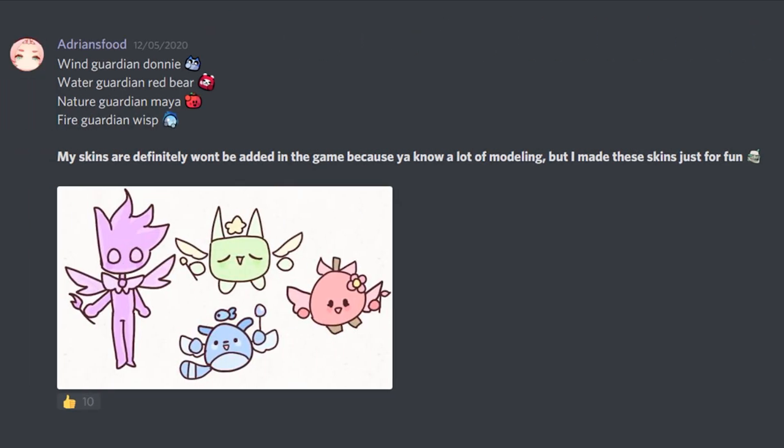Next up, Adrien's food suggests not one, not two, not three, but four skins: Wind Guardian Donnie, Water Guardian Red Bear, Nature Guardian Maya, and Fire Guardian Wisp. She also says her skins definitely won't be in the game because they need a lot of remodeling. I don't think they need that much remodeling — they just make skins for fun. The skin that might have trouble getting in is Nature Guardian Maya, just because it looks very similar to Kawaii Maya. But I really, really like Water Guardian Red Bear — I think it's one of my favorites of the four.